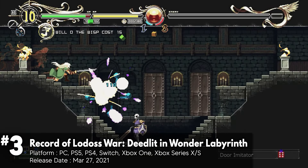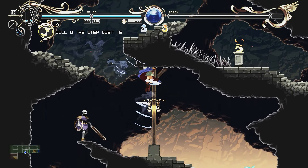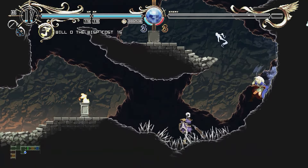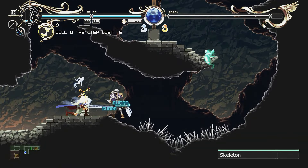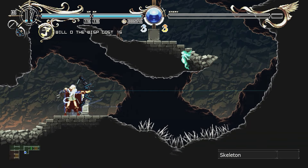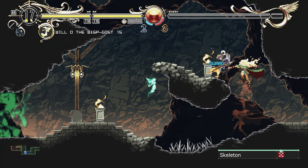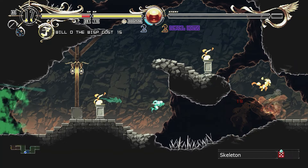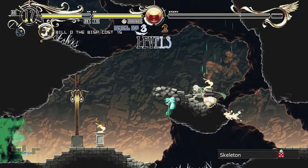Record of Lodoss War: Deedlit in Wonder Labyrinth is a delightful Metroidvania that draws inspiration from classics like Castlevania: Symphony of the Night. The game introduces a unique spirit system where Deedlit can switch between wind and fire elements, adding an exciting layer of strategy to battles and exploration. The level design is thoughtfully crafted, encouraging exploration while keeping the map engaging and manageable. Innovative puzzles and combat mechanics ensure that each challenge feels rewarding and integrated into the gameplay.